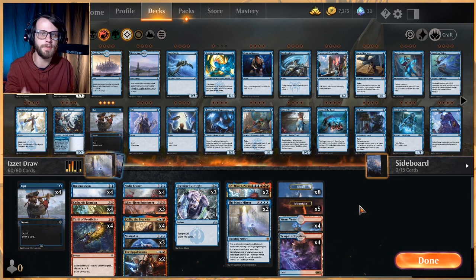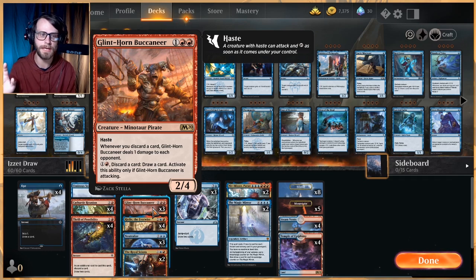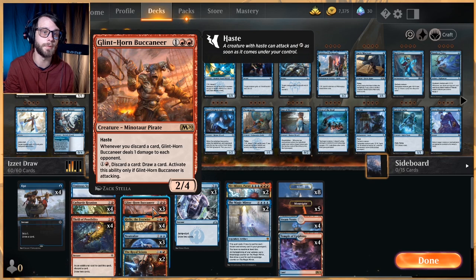The idea here is to discard and draw a bunch of cards and get tons and tons of value off of doing that with the Glinthorn Buccaneer — a card I didn't expect. This card is really, really sweet. There are a lot of payoffs in this deck, so this is not the only one. Whenever you discard a card, it deals one damage to an opponent, and you can play this out for three. It's a 2-4 with haste, and you can use its ability — pay one and a red, discard a card, draw a card — but only if it's attacking.